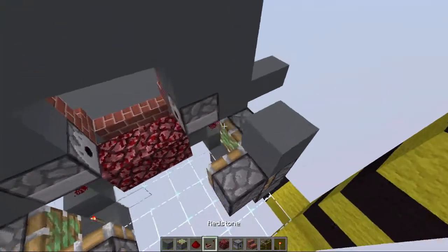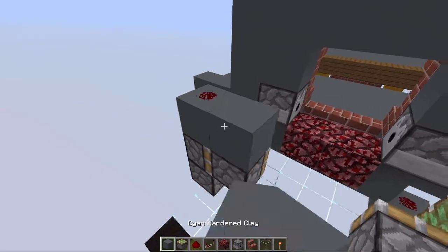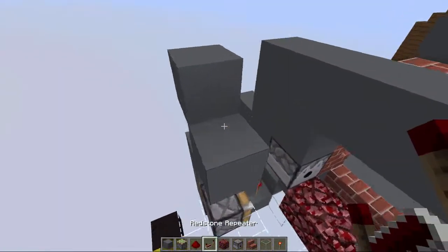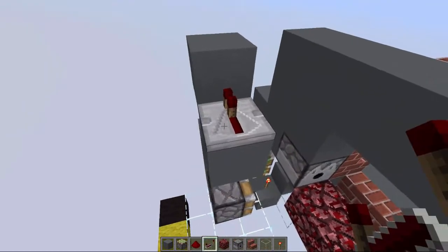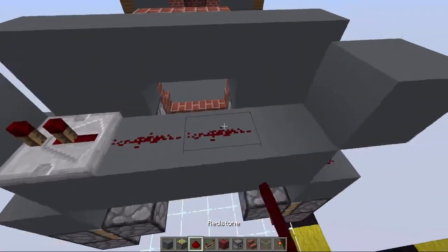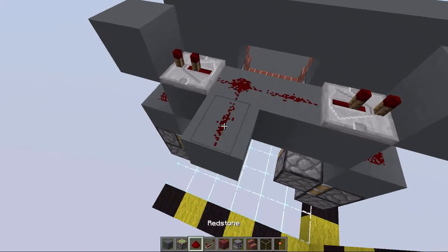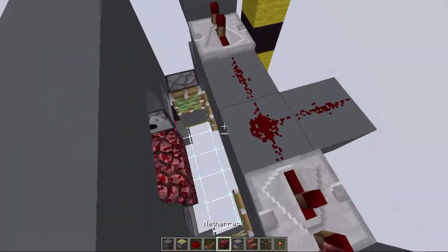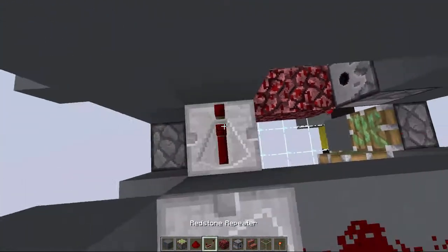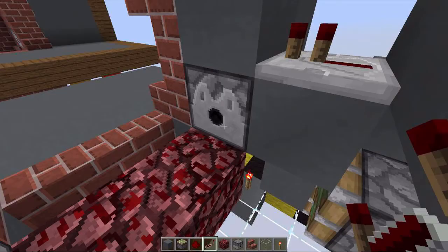Above this piston we're going to place redstone dust on both sides and above the redstone dust a block. Next to the redstone dust, a block with a two-tick repeater, and connect both sides with normal redstone dust. Then place a redstone dust here and we have to have repeaters here and here that are going to activate the dispensers.